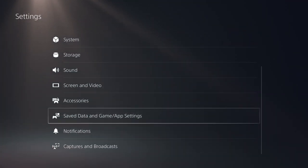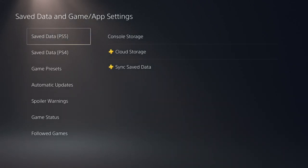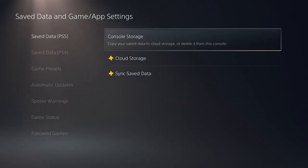So first thing you want to do is go back to your main menu, go over to Settings, down to Save Data and Game App Settings.